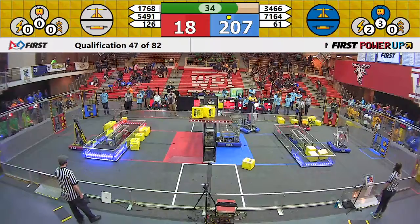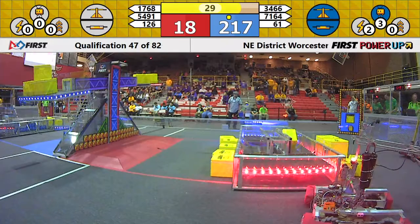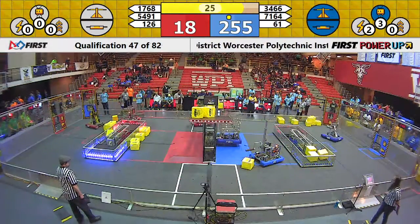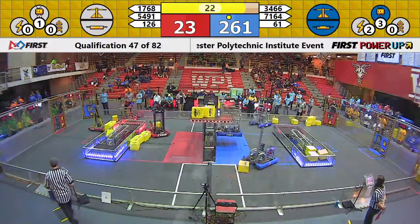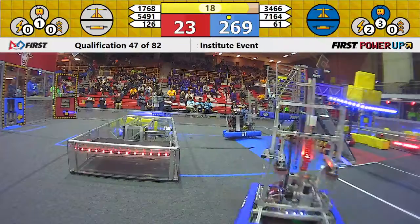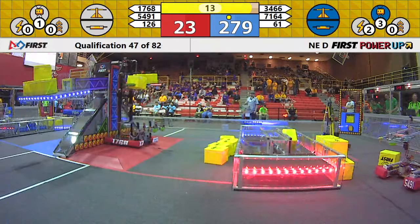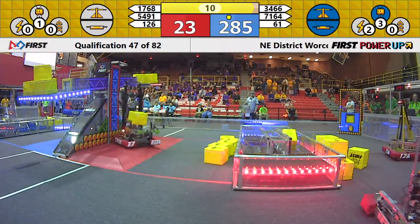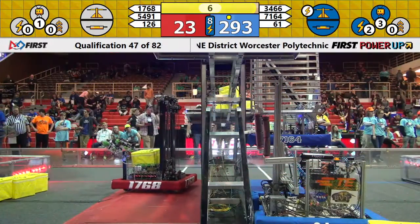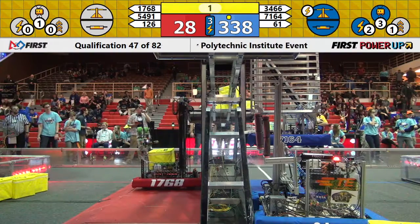Red Alliance trying to tip the scale back into their direction — we've got three cubes to two it looks like on the scale. Coming down under 30 seconds. Right off the bat, Team 7164 Road Hazard getting up to face the boss nice and smoothly. See if their partners can join them on the platform. 1768 going to start looking to climb as well — they want to face the boss, see if they can get their hooks latched onto the rungs. They've only got five seconds left, so they're just going to park on the platform with 2-1.